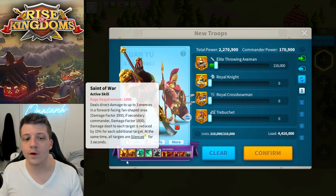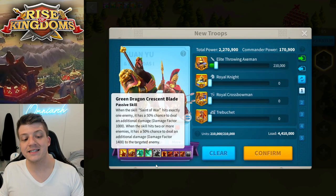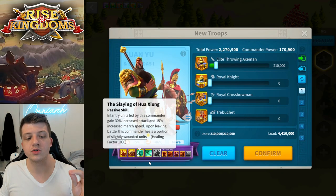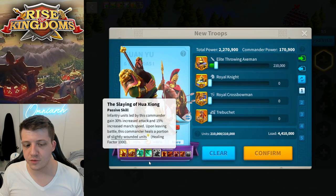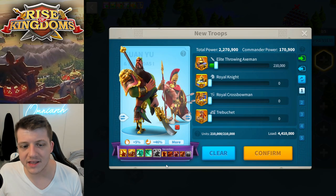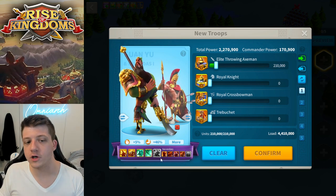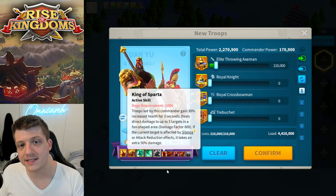Guan Yu has huge AOE skill damage for an infantry commander. He silences all targets he hits for three seconds, which is massive. On his fourth skill he has a 50% chance to deal additional insane amounts of skill damage to the target. You also get a nice 30% bump in attack and 15% march speed, plus a little healing under a very specific condition.